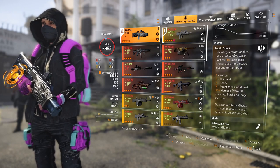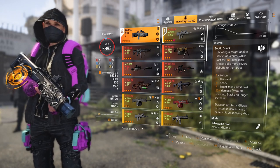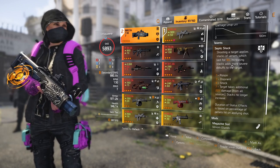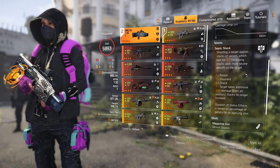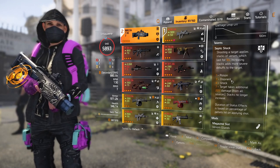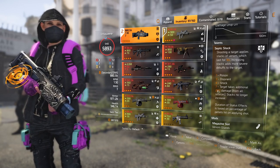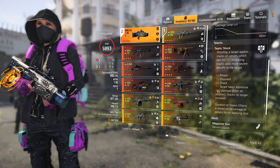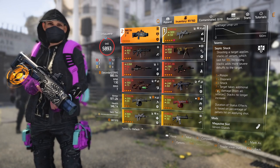Septic Shock is the talent: shooting a target applies stacks of venom which lasts for 10 seconds, and increasing stacks add more severe debuffs to the target — one poison, three disorient, six shock, seven: target takes an additional 20% damage. Stacks no longer increase duration of status effects; it's based on the percentage of pellets hit on the applying shot.